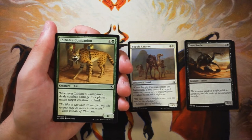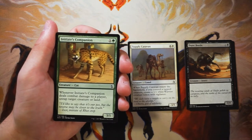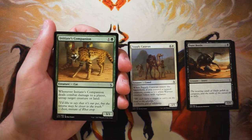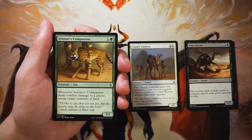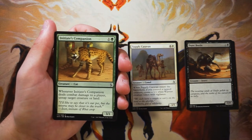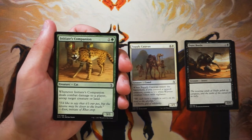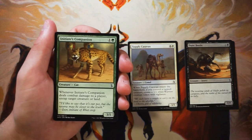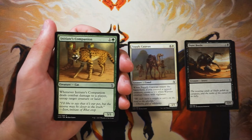Initiate's Companion is a 3/1 for one and a green. Whenever it deals combat damage to a player, untap target creature or land. I found this to not be very good — it just dies so easily to so many things because it only has one toughness. A lot of times people are willing to trade up for this because it's a 3/1 for only two mana; they figure trading a one or two drop for it is fine because they're getting more value, and they're probably right. So I find this card to be not worth it unless you're already very far ahead.